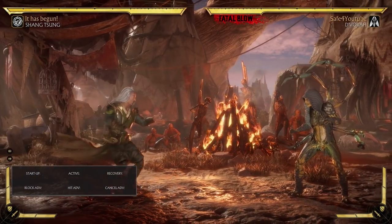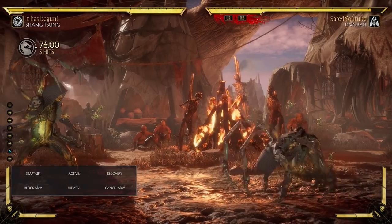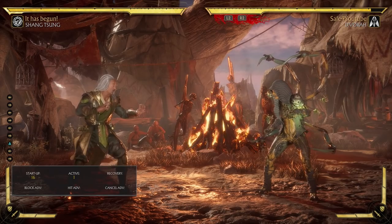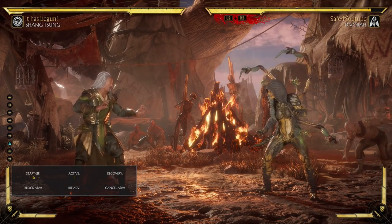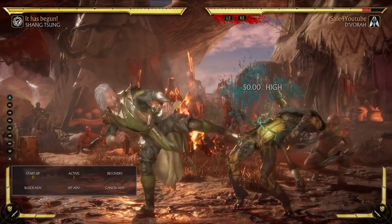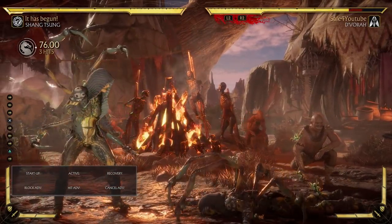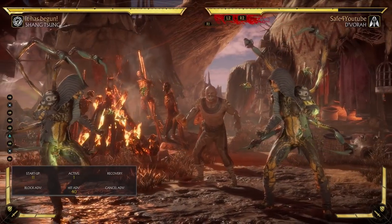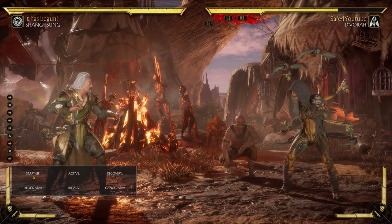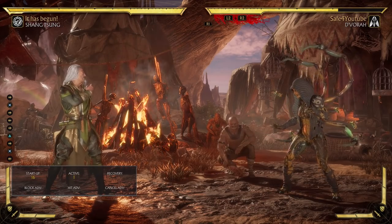Next up, the Soul Steal — this is definitely the signature move. Shang Tsung steals your soul and he becomes you. You'll only be the enemy character for a short amount of time before you transform back. But when you are that character, you're basically a better version of them. For example, Stand 3 universally always does 5% damage, but when you switch over and do Stand 3, it does more damage. You have a damage boost while in Soul Steal mode — you will always do more damage than normal with the enemy's moves, and you also get access to all their crushing blows and all that fun stuff.